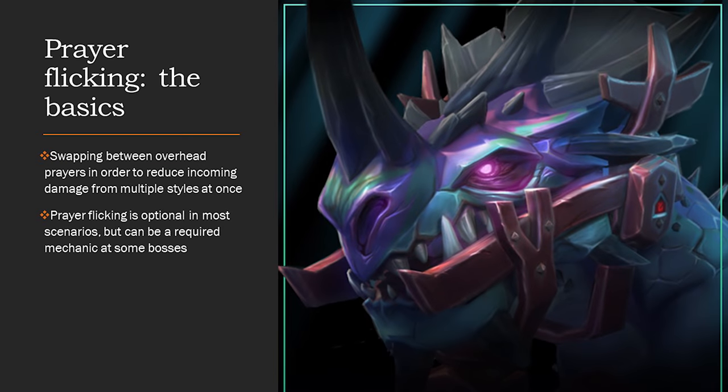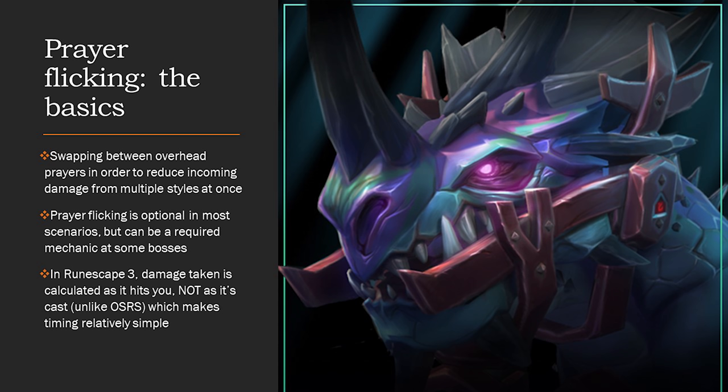More recently, and the reason for this guide, is Raksha. Raksha is very similar to Jad in that regard, where he will attack you with ranged, melee, and magic, and he will stagger these attacks in such a way that they are flickable. In RuneScape 3, damage taken is calculated as it hits you and not as it's cast, which means the timing is very simple. You don't need to worry about when the boss is firing a projectile — you just need to make sure you've got the right prayer on when it hits you.